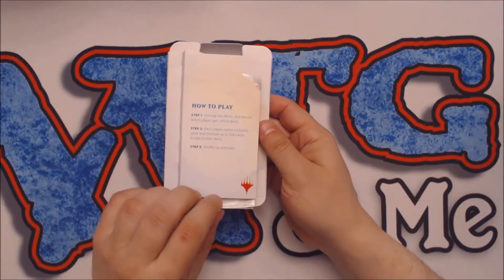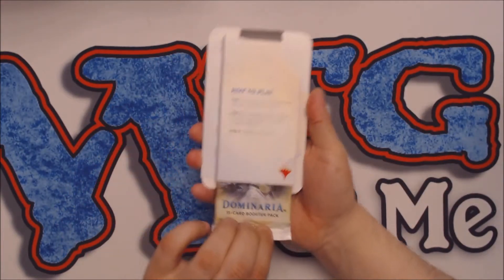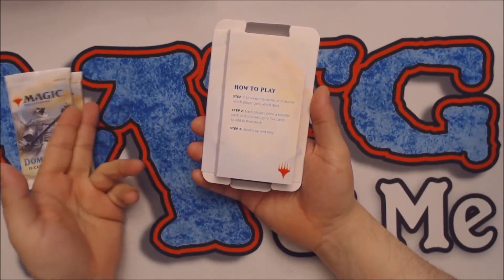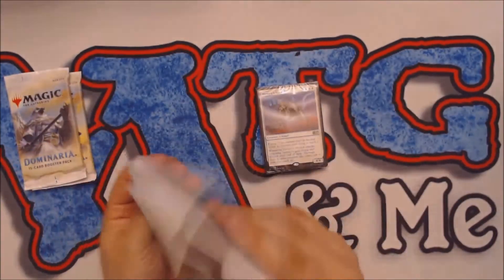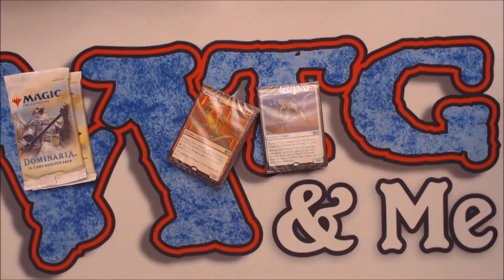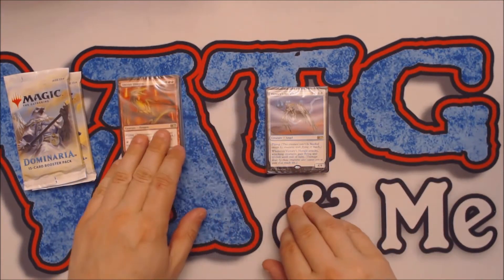The format is similar and continues to be roughly the same. It gives a brief overview: unwrap the decks, look at the decks to decide which one you're going to play, then everyone opens a booster pack and adds five cards to their deck. It looks like they're still using the 2017 Welcome Decks rather than any new construction for Dominaria.